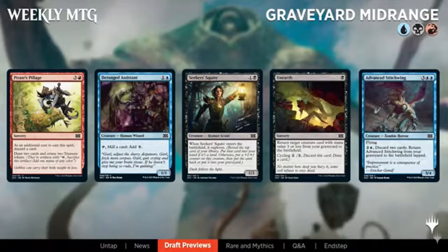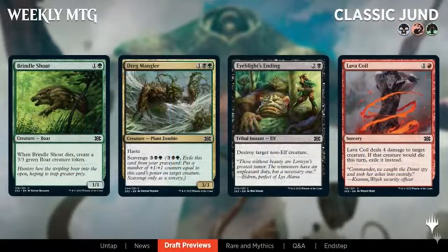Next up we've got Grixis graveyard midrange. I always like a graveyard deck in a draft format. You've got ways to discard, creatures which get bigger when you put things in the graveyard, and a little bit of reanimation. It's designed to get the opponent dead with creatures — a pretty solid midrange deck. Then we've got a classic Jund deck: efficient removal, strong creatures, gets the opponent dead. Anybody who's played Modern will know how Jund works — it's the most midrange deck you can get and always a really strong way to go.